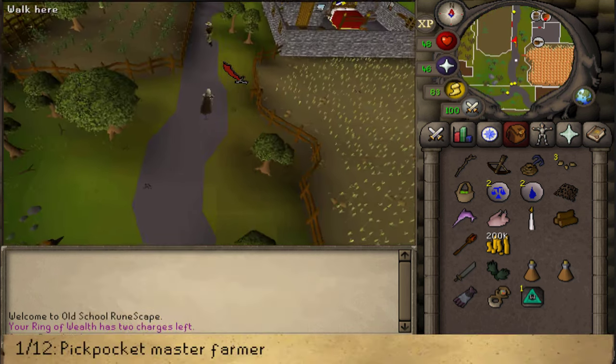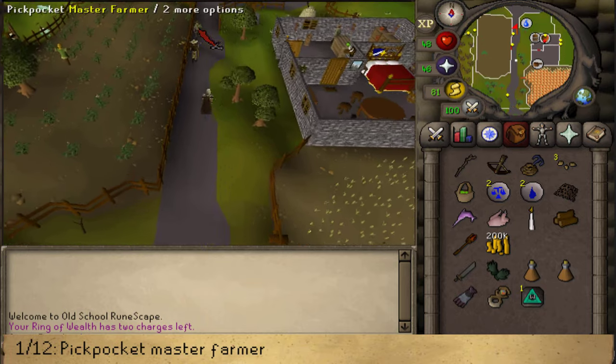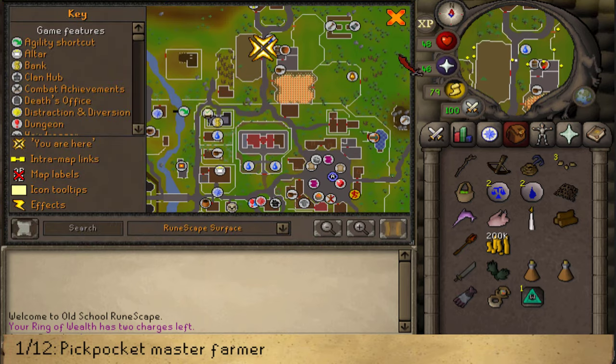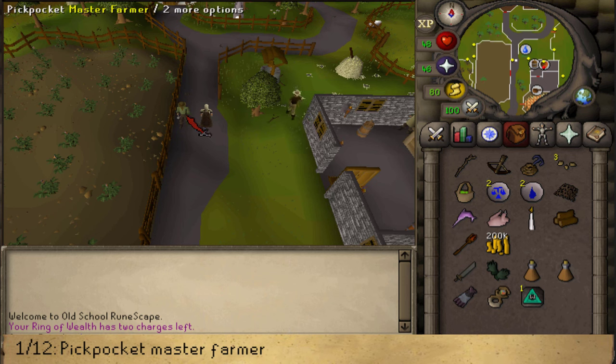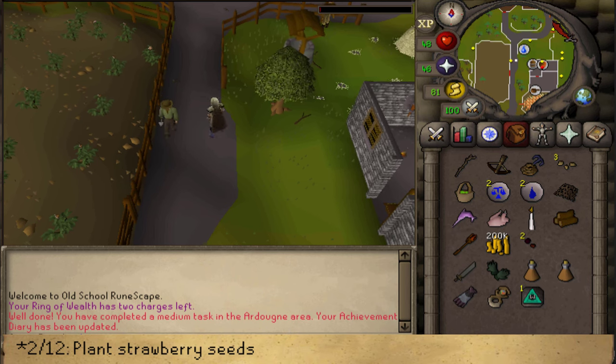With that all out of the way, let's get started with these 12 Achievement Diary tasks. The first one starts here at north of the Ardoin Market. Right-click and pickpocket the Master Farmer — this will be your first task.